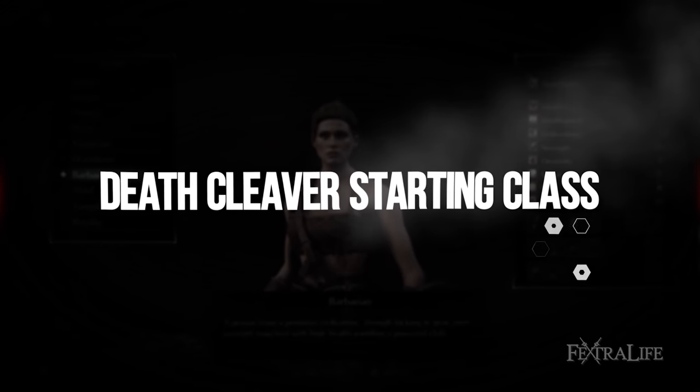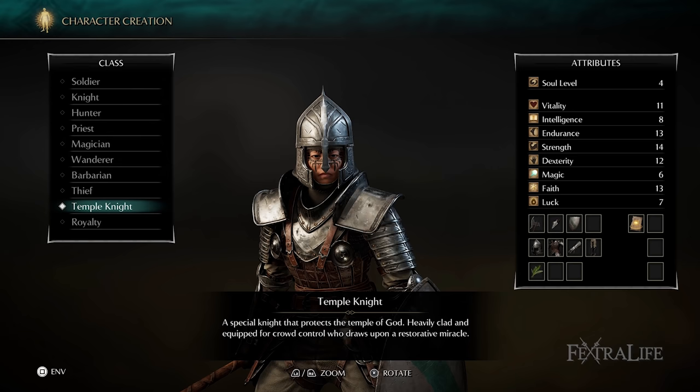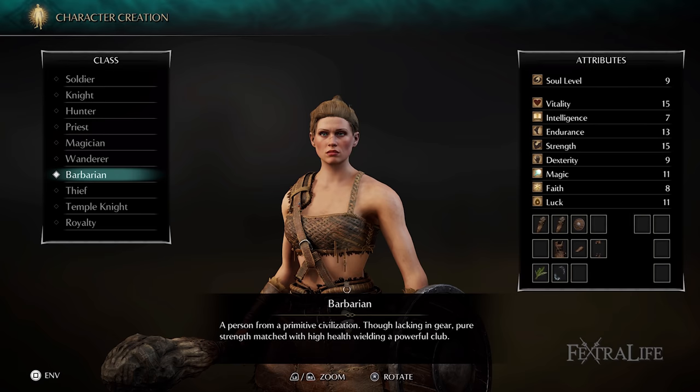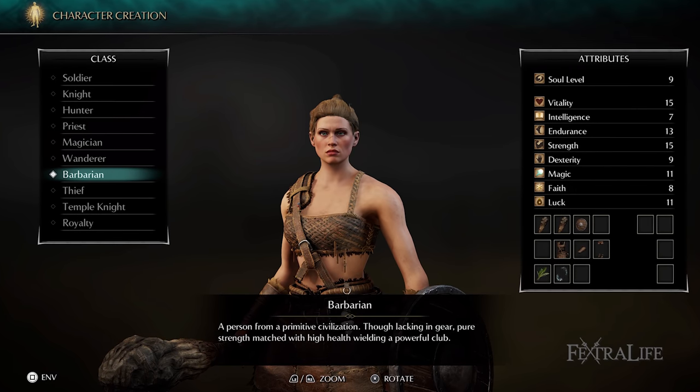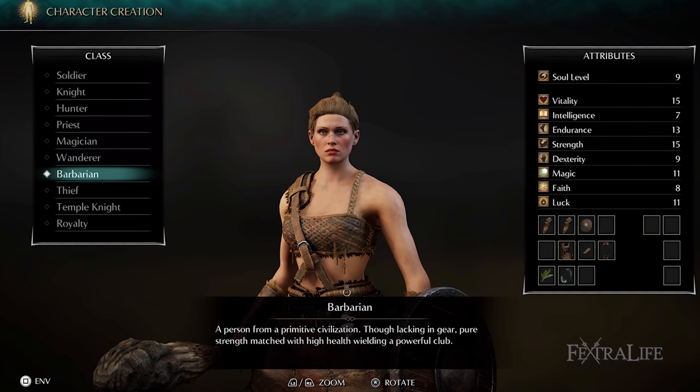The starting class I chose for this build was Barbarian because of the high strength, high endurance, and high vitality. However, if you want to play this build at the absolute lowest level possible, then you can select either the Knight or Temple Knight class. Select Barbarian if you wish to level up past meeting the requirements for the dozer axe, and select either of the other two if you plan to stay at the lowest possible levels. The lower the level you are, the higher chance of success you will have with this build.